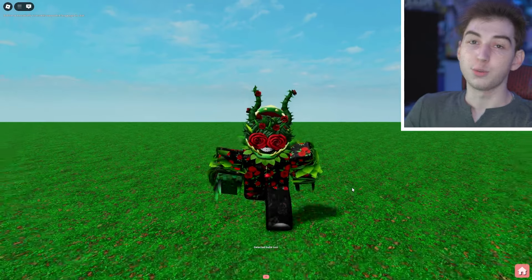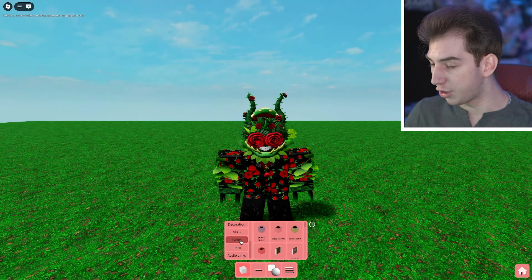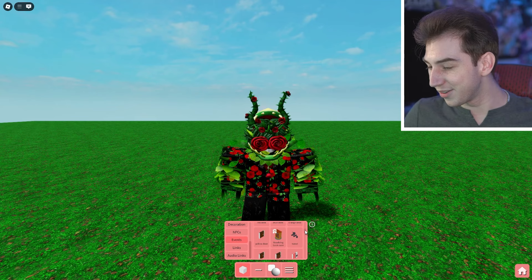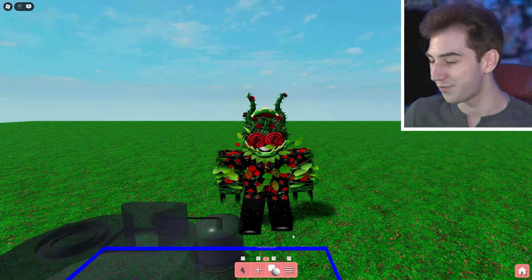A brand new build mode event just released, and this is something I've been waiting for to come into the game for years. It's now claimable thanks to the Mr. P plushie funding event. Once you jump into build mode you'll see a pop-up that says it's ready to claim — just hit the button and it's claimed. Opening up build mode and going to the events tab, there it is: the turret event.